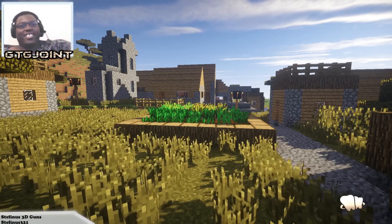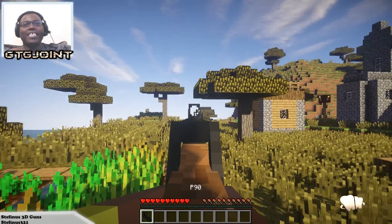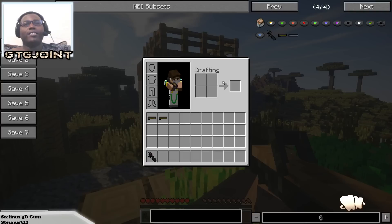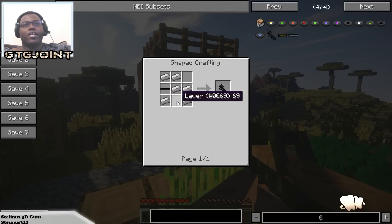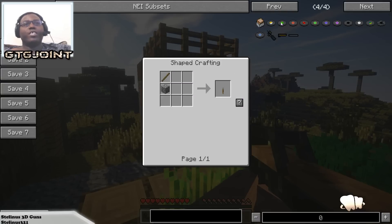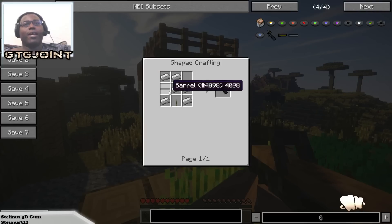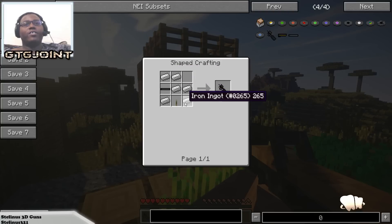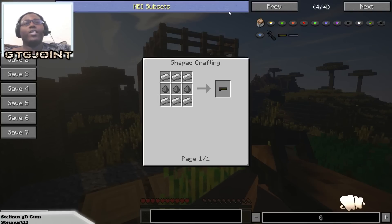Okay, so this is the P90 right here. To craft it you basically need iron — just iron like this — then you need a lever, which is stone and a stick. The barrel is just three iron, so it's an early-game item since iron is easy to get. You arrange it: two iron, two iron, iron, lever, and iron, and you have your P90. For ammo you just need iron and gunpowder.